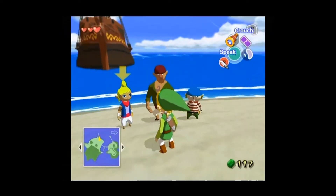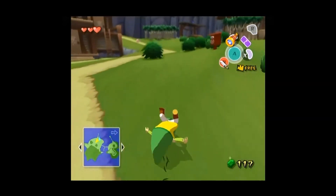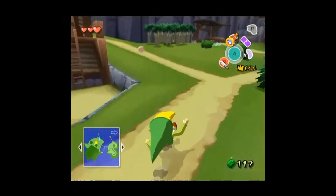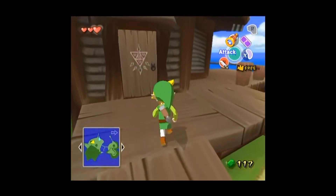Apparently we gotta go talk to Grandma. Let's go talk to her. She should know that I'm planning to run away into the Forsaken Fortress with nothing but an old family shield and a sword. And unfortunately my name's not Mulan, so I can't get away with it.